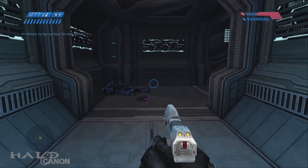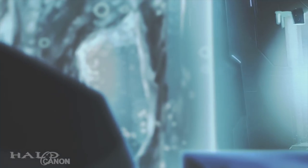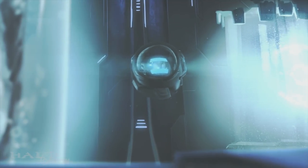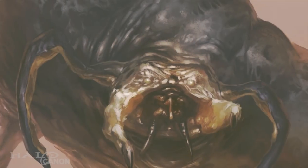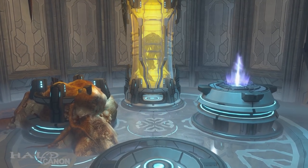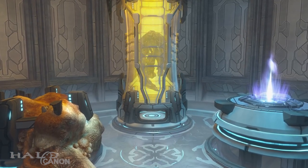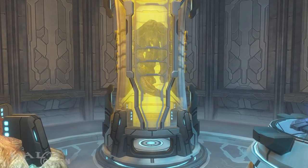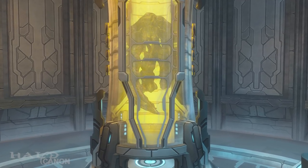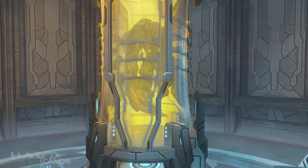The first of these was one of the ring's flood containment facilities. The Halos were used for a variety of purposes beyond galactic genocide, and one of these was researching the flood itself. On the rings, in a variety of environments, the Forerunners studied the flood — their tactics, their methods of infection, how they converted local environments, and more. Samples would also be stored in suspended animation for further study after the rings fired. Ranging from tiny spores to infected forms to pure forms, these samples would ensure continued study for better means of fighting the flood, be that by Forerunner constructs or whatever species might discover their work in the millennia after the firing.